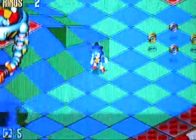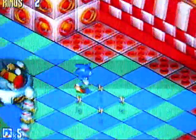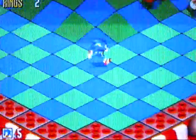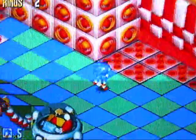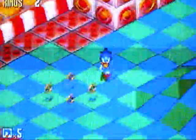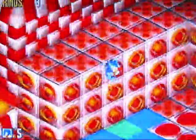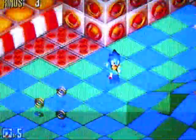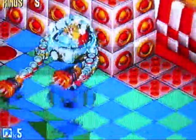Robotnik here is floating high in midair, and when he comes down to swing like a madman, you have to get around behind him and hit him. The best thing you can do is circle that middle platform and wait for him to come down so you can hit him — rinse and repeat. He gets faster and faster as the battle goes. Counter-clockwise just seems more comfortable for me.